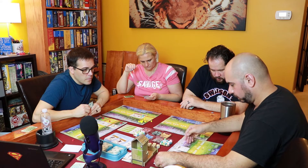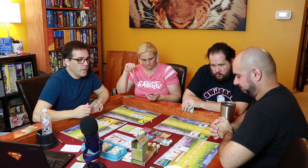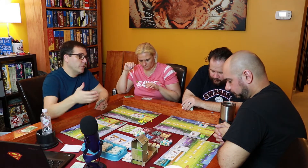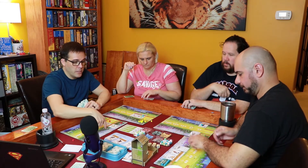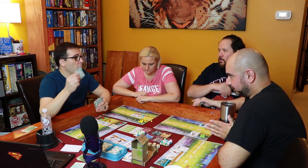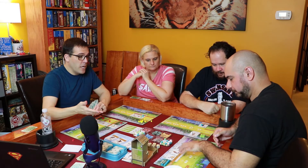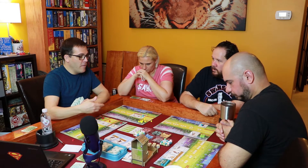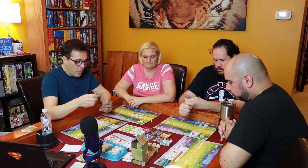That bird's 'when played' power says play a second bird in your forest at normal cost. Since the player has no card to play, the effect is skipped. Important reminder: 'in your forest' means the top row specifically — not just any habitat. Also, a bird that says 'lay an egg on another bird' requires you to have another bird with an available nest.